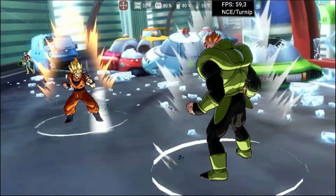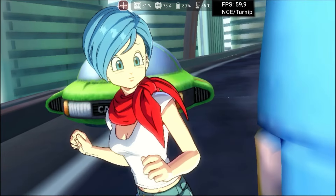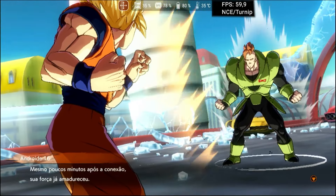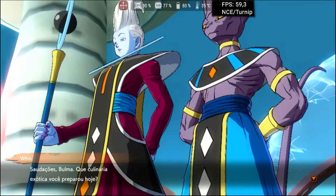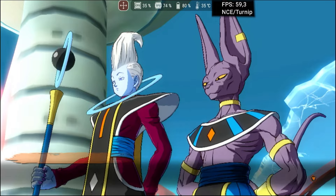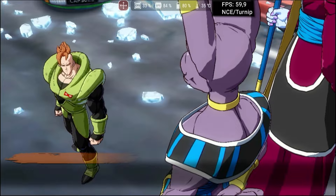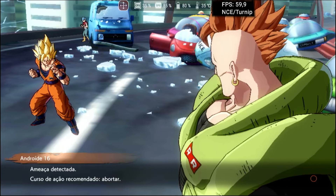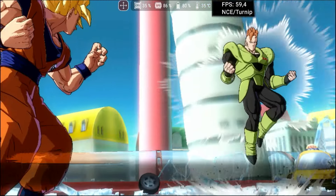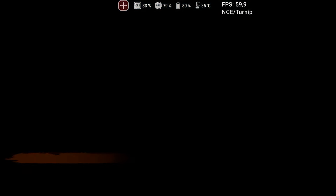Moving on to story mode, all the scenery, characters, and effects are rendered correctly. There is no delay or graphical issue during the story presentation. The only downside is the low texture quality that the Switch version presents for the ground and other objects. Story mode battles also occur normally, with no crashes during the loading of another scene or battlefield — everything worked as expected. The default settings were used, with only disk shader cache and asynchronous shaders activated for better performance and fewer stutters. The settings used will be available in the description.